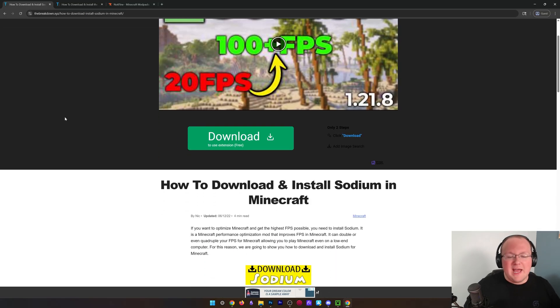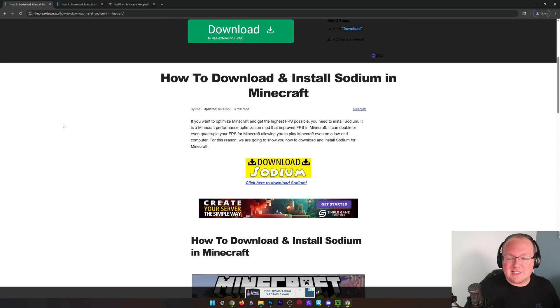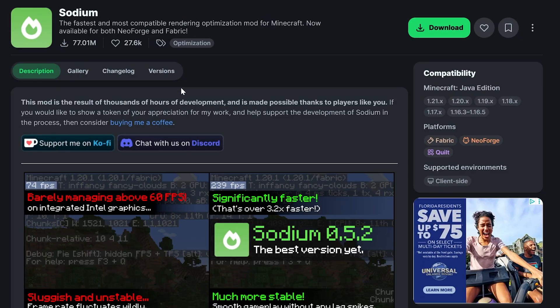First things first, go to the second link down below. This will take you here — this is our in-depth guide on Sodium. You can, of course, Google Sodium Download, but the link's in the description. Just click Download Sodium, and this is the official download page.